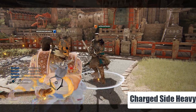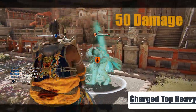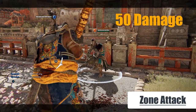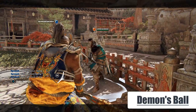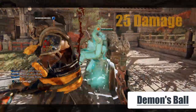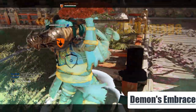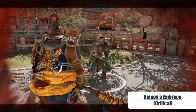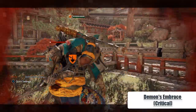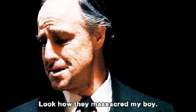A charged side heavy now grants 45 damage, whereas a charged top heavy grants 50 damage. A zone attack grants 20 damage. Demon's Ball, the god break move, is 25 damage. Demon's Embrace is now 25 damage and some health back. And if you are at critical life, it is still only 25 damage unfortunately — it was my favorite move and look at what they did to it.